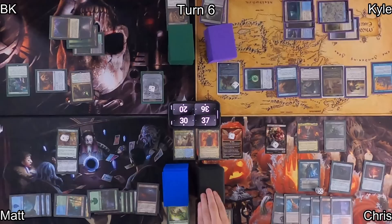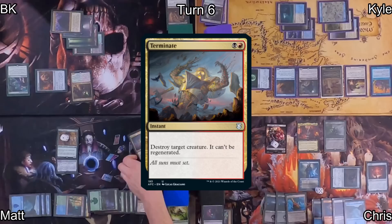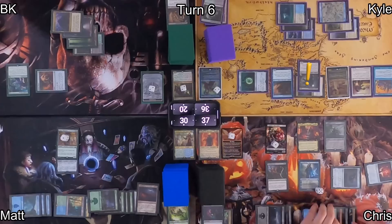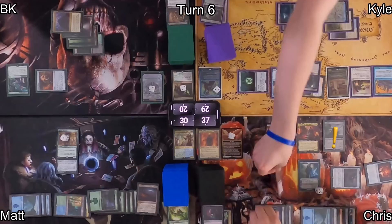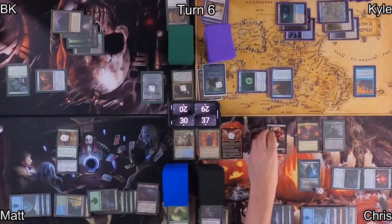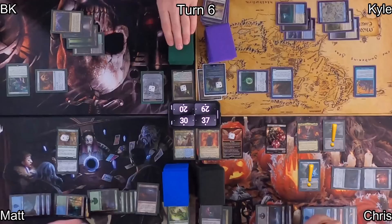Chris plays Island and casts Terminate on my Marin of Clan Neltoth. Terminate is exiled and Dauthi Voidwalker has access to that. My Marin dies. Then Chris casts Damnation— wait, Damnable Pact — where X equals 7, targeting Kyle. Kyle loses 7 life and draws 7 cards. Damnable Pact is exiled. Because Kyle drew 7 cards, Orcish Bowmasters triggers 7 times — killing Dauthi Voidwalker, Tymna, and Augur Il-Vec.